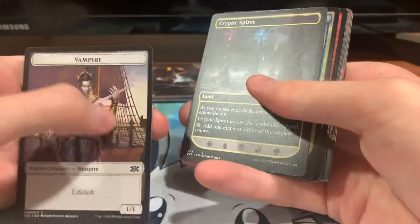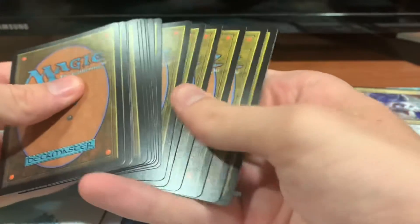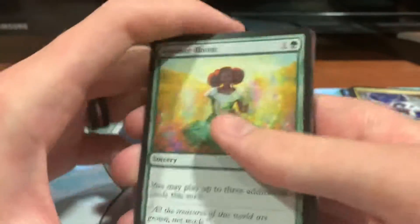We got a Saproling token with Vampires and a Cryptic Spire. Set that over here. We're going to take our four cards and put them on top. We've got one more pack after this one, so hopefully we got some cool hits in these.